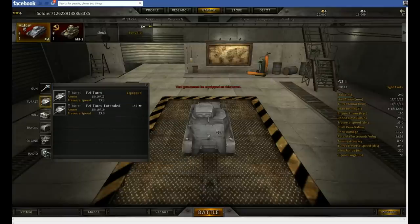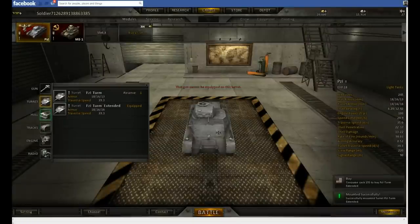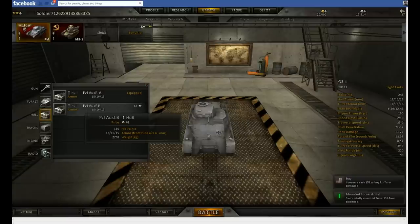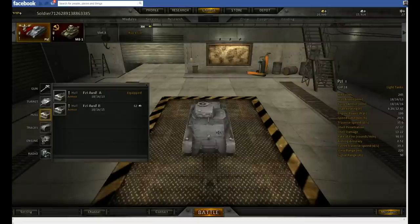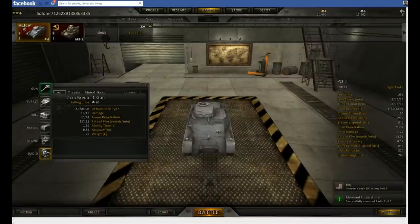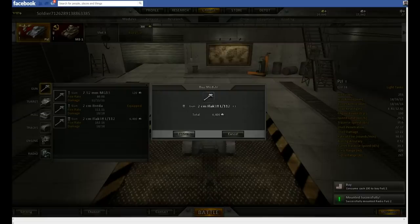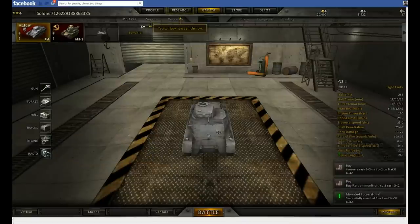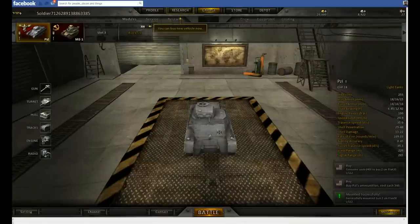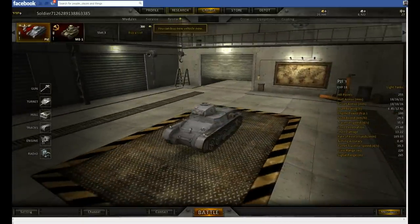Back to the garage - let's pimp this little sucker out. New turret, new hull. Doesn't seem to have more armor, but it probably gives me more health. 245 hit points - and with the upgrade, 255 hit points. I've got the engine, let's put the radio on, and back to the gun - 20mm flat gun. So there's one fully pimped out, elited, and researched Panzer I. Fear me, Ivan.